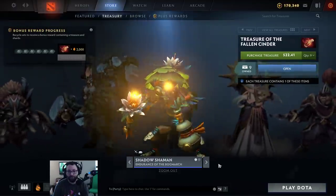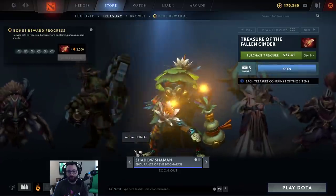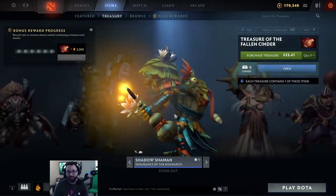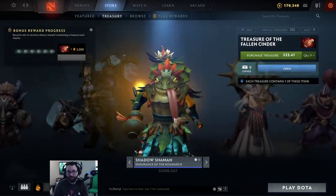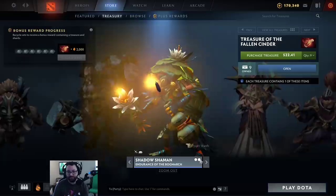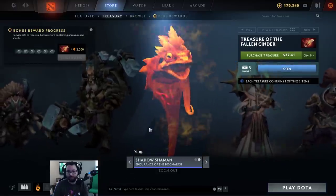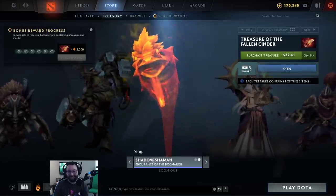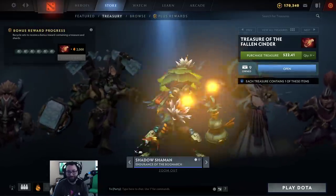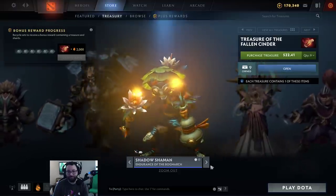Shadow Shaman, Endurance of the Bog March. Comes with a model and ambient effects. The ambient effects are these little candle things. Look at that tongue on the back — that's nice. And then his ult, I'm assuming they change to be a frog serpent with a tongue also hanging out. That's kind of cuddly. Shadow Shaman getting some love, finally.